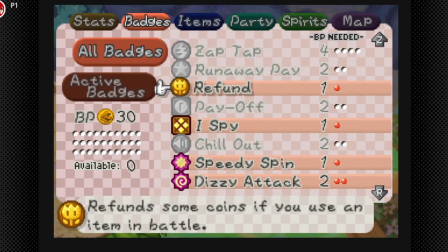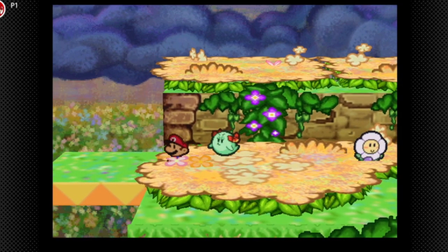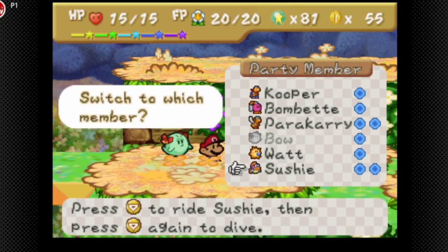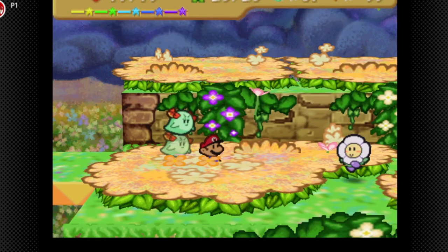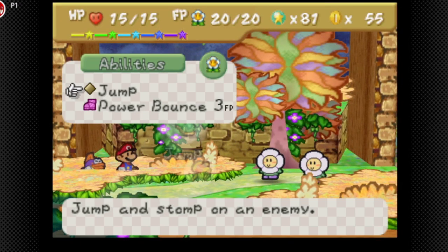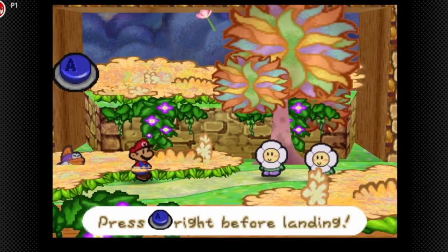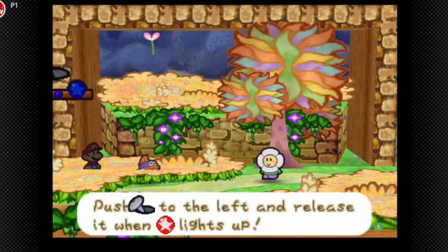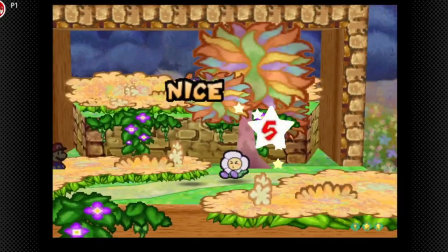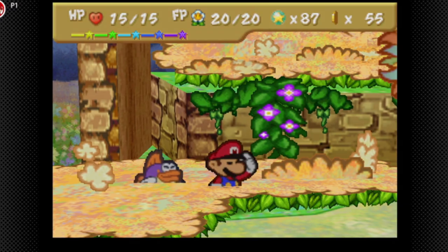There's a new enemy but we actually have to go right. We can swap out our party members. These are new enemies - the Crazy Daisies. They can do a sing attack and occasionally put you to sleep. But since we have two Power Pluses and All or Nothing, one jump attack is going to kill them. Some enemies later on are going to do more damage, which is also why I recommend getting more HP Up Plus. The next level is going to be an HP level up.